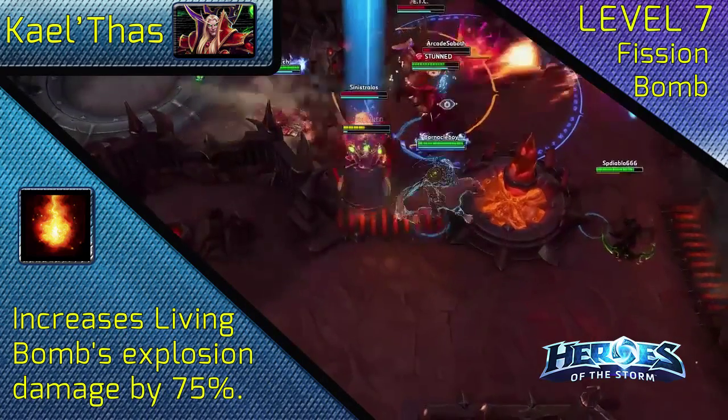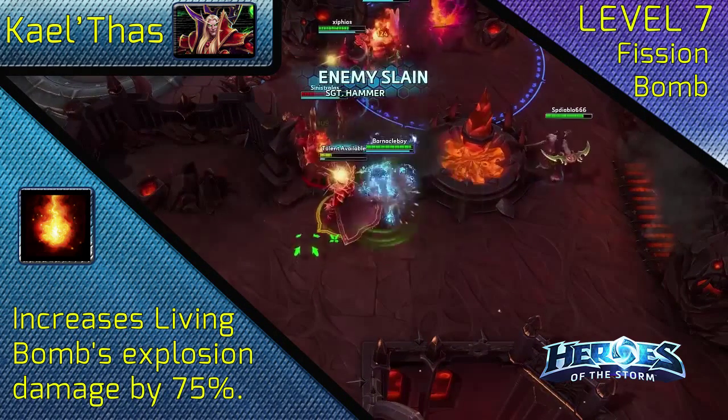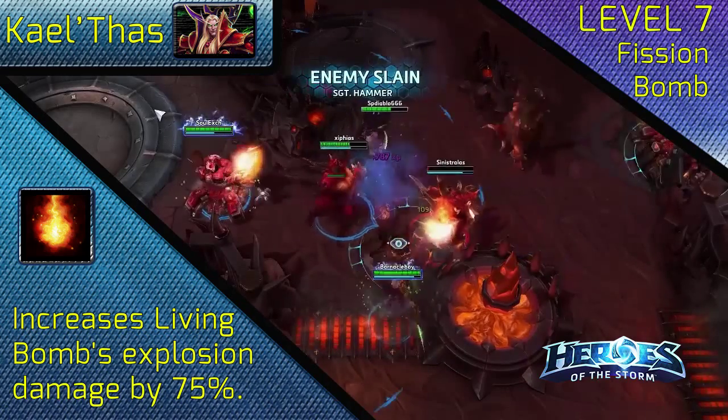At level 7, choose Fission Bomb. This large increase in damage will help clear minion waves and greatly increase your overall damage in teamfights.